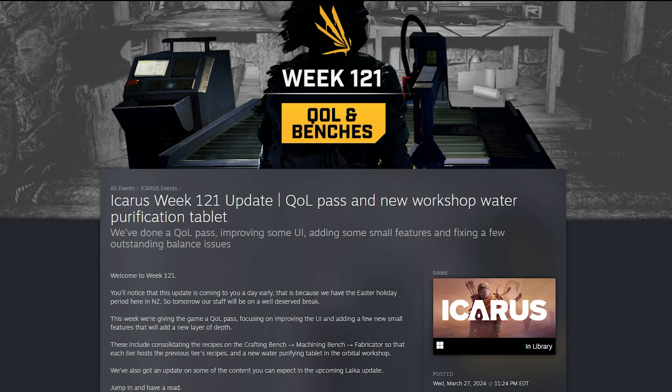Icarus Week 121 brings a quality of life pass and a new workshop water purification tablet. They're doing a quality of life pass, improving some UI and adding some small features, and fixing a few outstanding balance issues. You'll notice this update is coming a day early because they have an Easter holiday period there in New Zealand. This week's QoL pass focuses on improving the UI and adding a few small features that will add a new layer of depth.